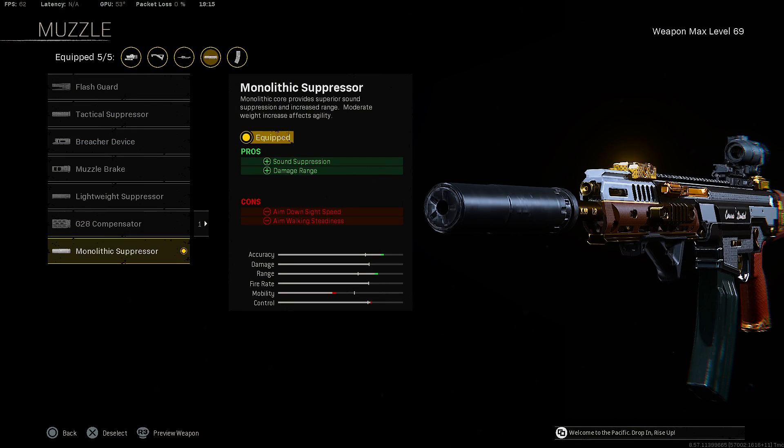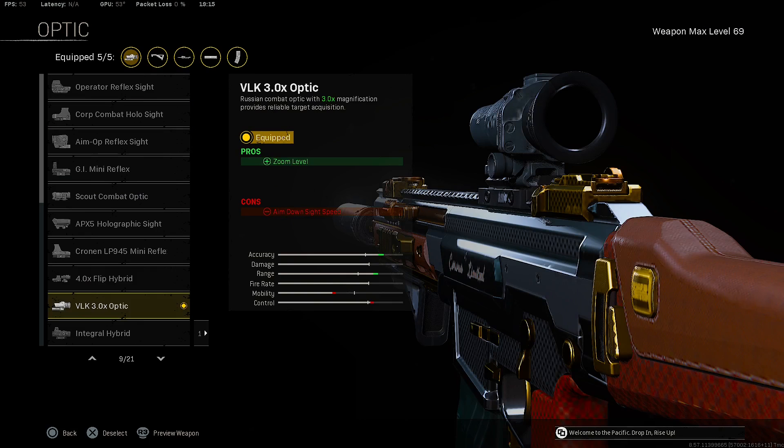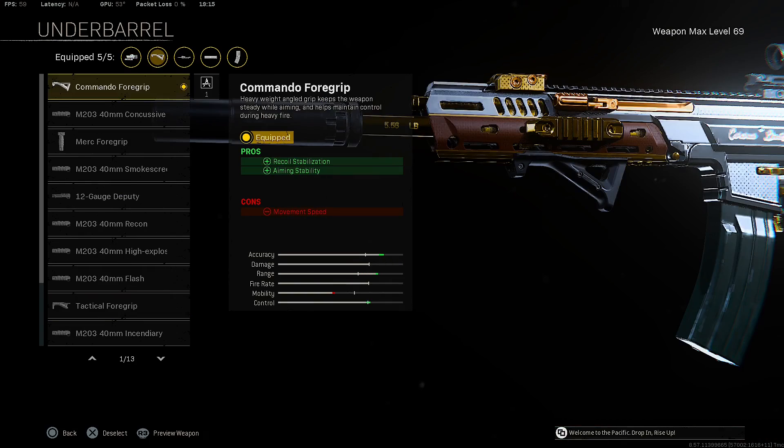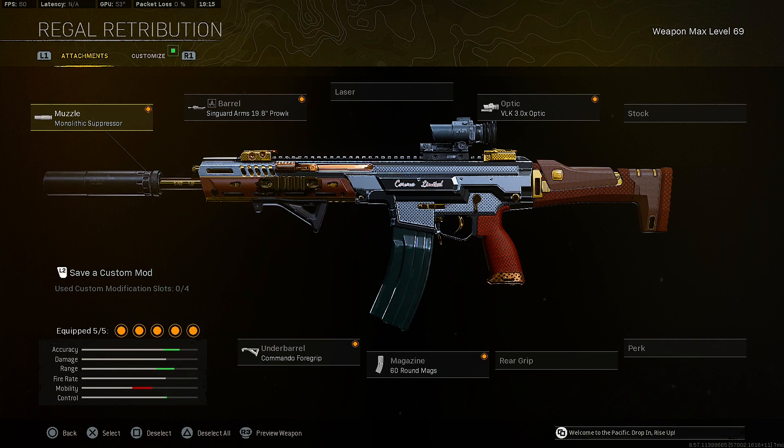Now let's get into the best class setup for the Kilo. Starting with the muzzle, we're putting on the Monolithic Suppressor for sound suppression and damage range. For the barrel, we're putting on the Prowler barrel for damage range, velocity, and recoil control. For the optic, we're putting on the VLK Optic. For the underbarrel, we're putting on the Commando Foregrip for recoil stabilization and aiming stability. For the magazine, we're putting on the 60-round mags.